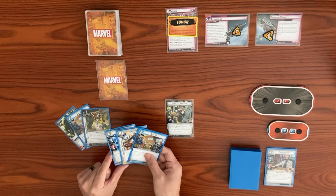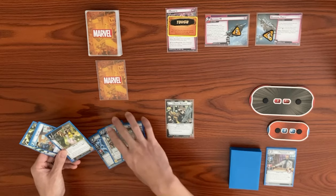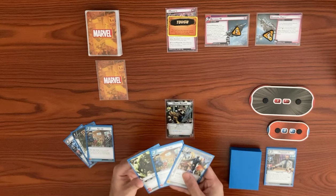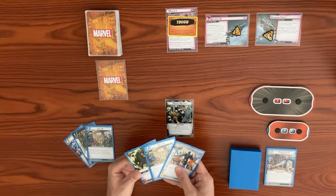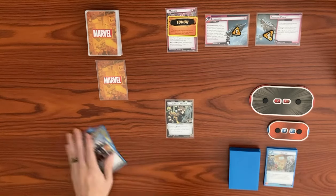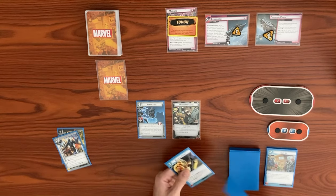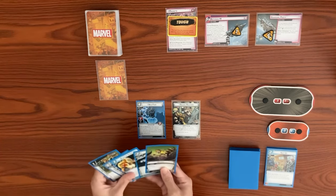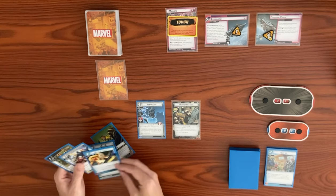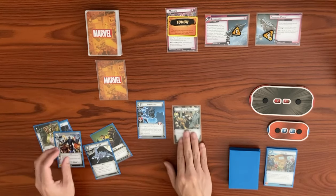Let's get Nick Fury down. We're going to use both Suit Ups as four resources here to play Nick Fury. When Nick Fury enters play, we choose the option to draw three cards. We draw one, two, three. Then let's flip over to hero form.